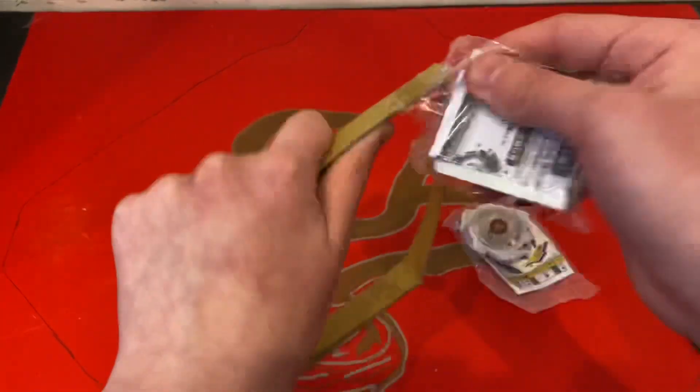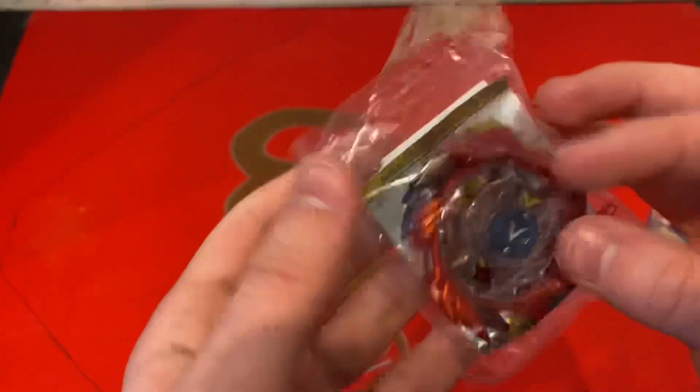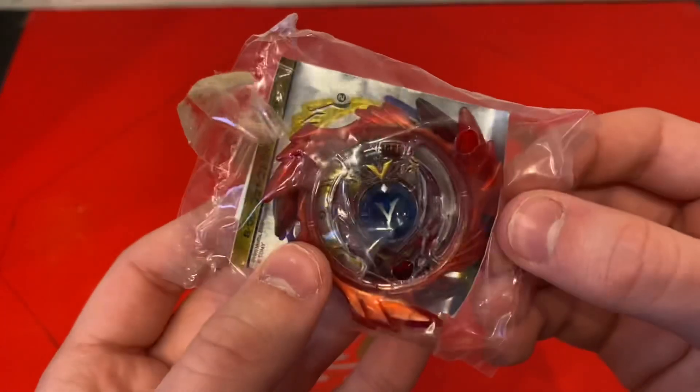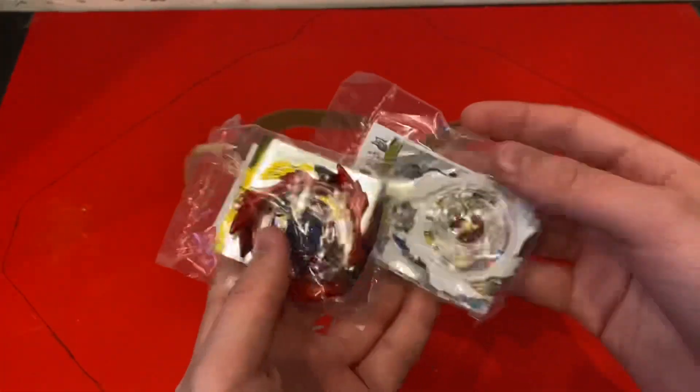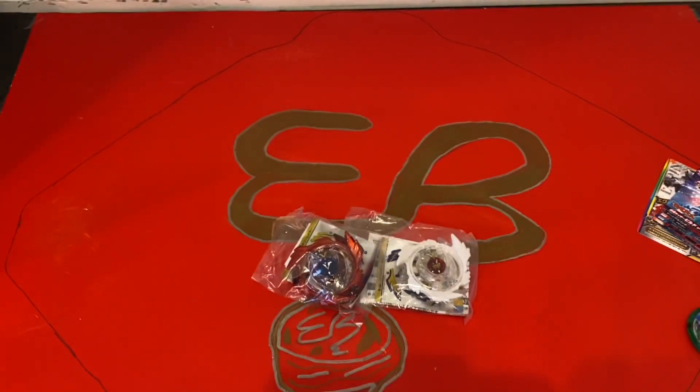Here we have our God Valkyrie — it's the Achilles themed, a nice red God Valkyrie. Red is my favorite color, so it's cool to have two God Valkyries. As you know, there's God Valkyrie and then later on it evolves into the Strike God Valkyrie, where it has the Ultimate Reboot Driver and Strike God Chip.